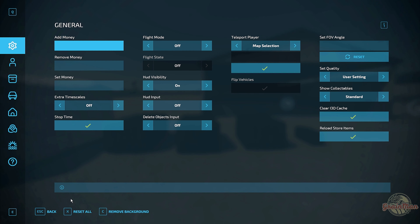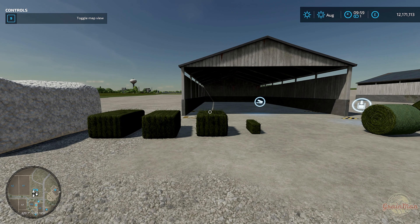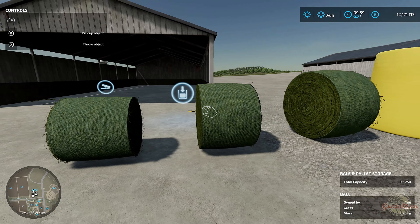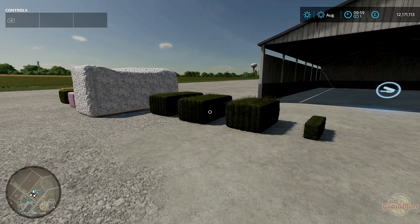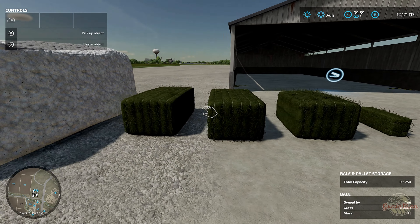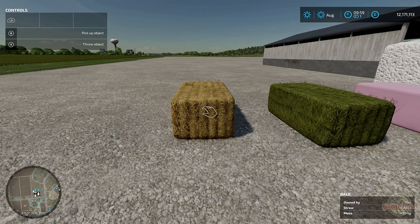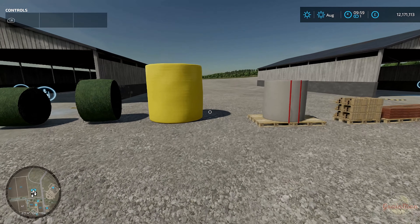What I thought I'd do is put a quick video together just showing literally where all these different types of bales and some of the default production outputs actually go into the storage, and the best way to put them in. So let's start off with some different size grass bales. I'm using the easy development mod to allow me to have things like super strength and also to spawn pallets and bales.